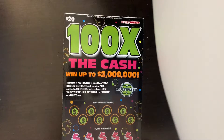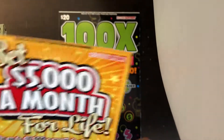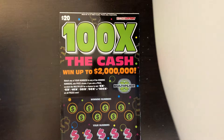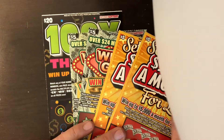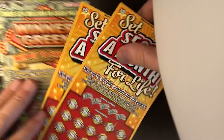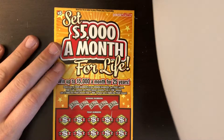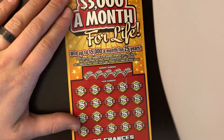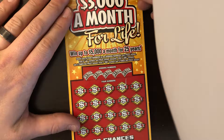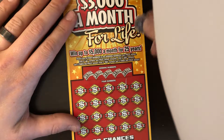For some reason I never went on this one, but the guy at the gas station mixed up the numbers, gave me this one, and I already paid for it, so I said screw it, I'll keep it. We've got tickets 96 and 97 on these Set for Life. Object of the game: match any of your numbers to the winning numbers to win the prize shown. Find a money bag symbol to win the prize shown instantly. Find a two times symbol to win two times the prize, or a five times to win five times the prize.